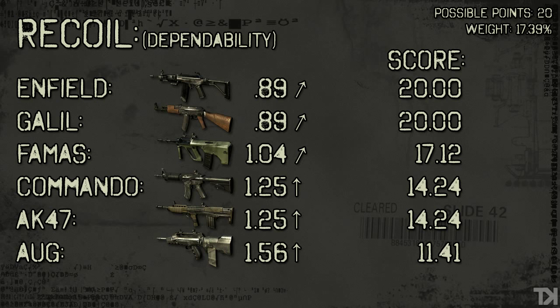The next stat is Dependability, one of the subcategories of recoil. Two things to notice here: the top three guns — the Enfield, Galil, and FAMAS — all have the exact same recoil table, with the arrow pointing up and to the right, meaning on average they're going to shoot up and to the right. The bottom three — Commando, AK-47, and AUG — also share the same recoil table and on average will shoot straight up. The second thing to notice is that the FAMAS and AUG, even though they share the same recoil table as the guns above them, score worse on Dependability because of their higher fire rate — they have more chances of kicking in different directions since they're firing more bullets in the same amount of time. The Enfield and Galil score the highest at a perfect 20 points, and the AUG scores the worst.